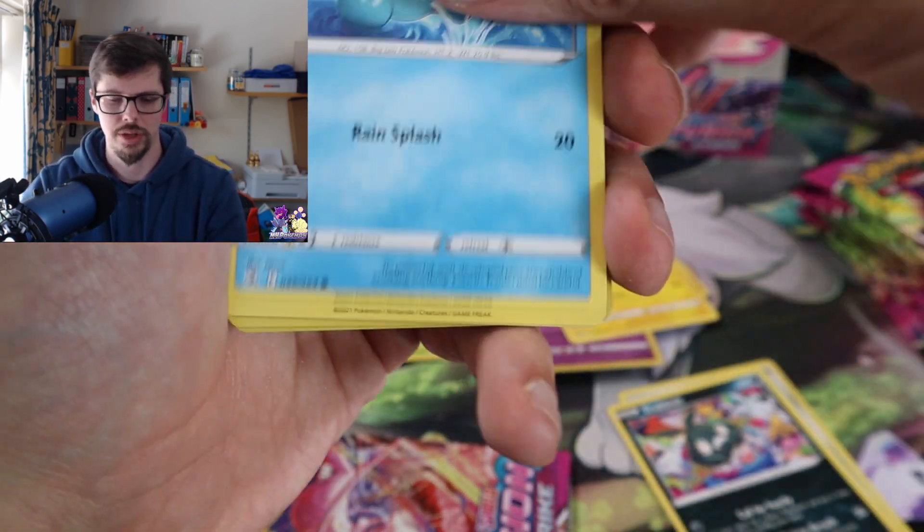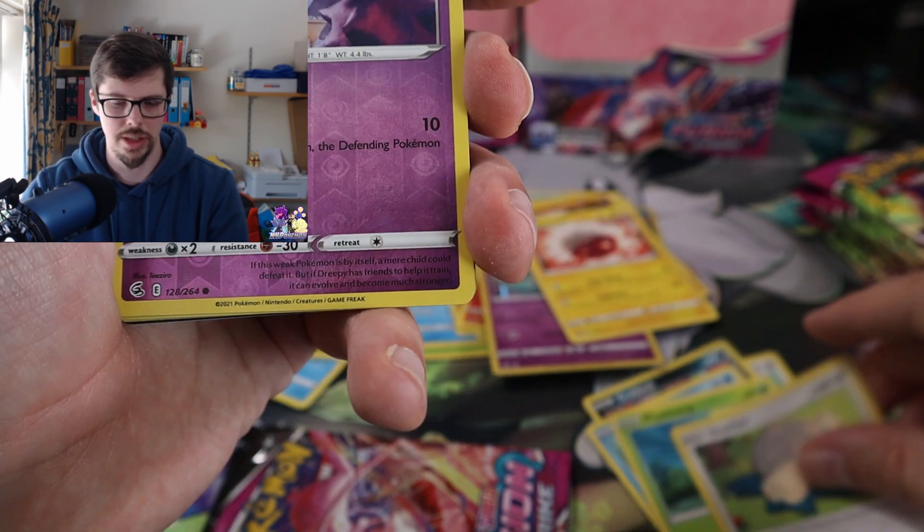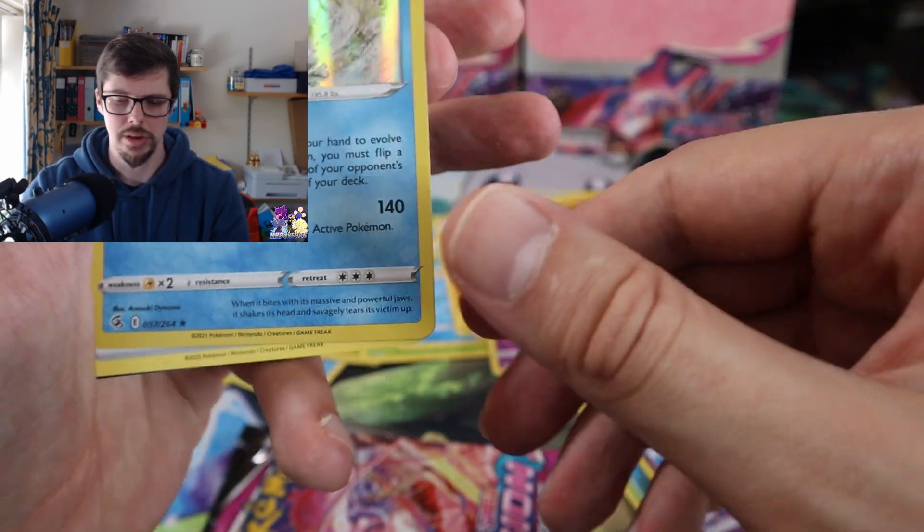Klefki, Trubbish, Turtwig, Phantump, Snorlax, Dreepy into — Rillaboom holo.